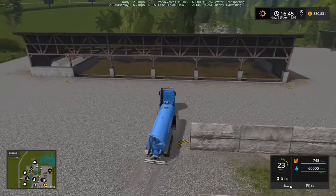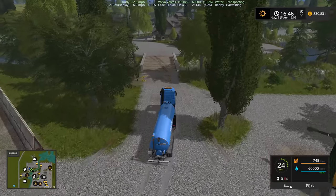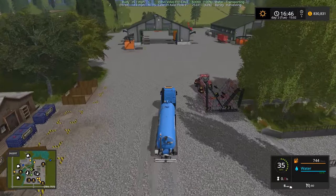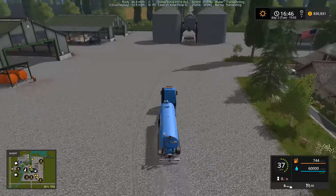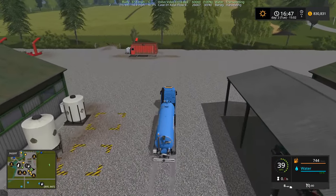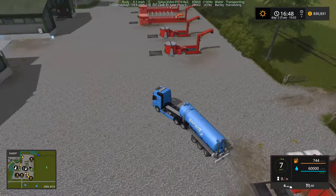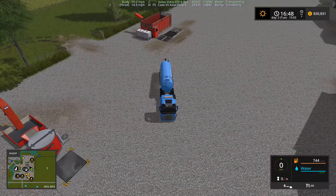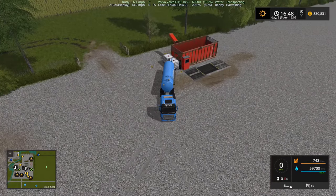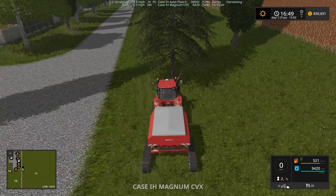While we're waiting for that to unload let's grab this water tank and get some more beet pulp going. I put beets in the beet pulp machine but I didn't have a water tank at the time so I didn't put water in it. Let's do that now. Yep, see — I do have beets in it. Alright, there goes the water.